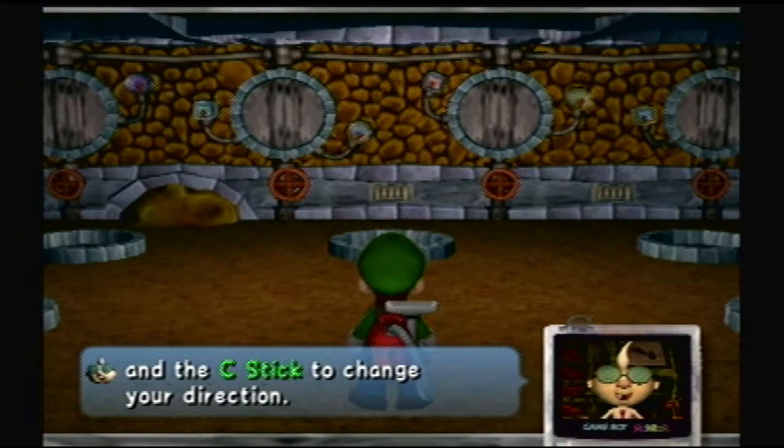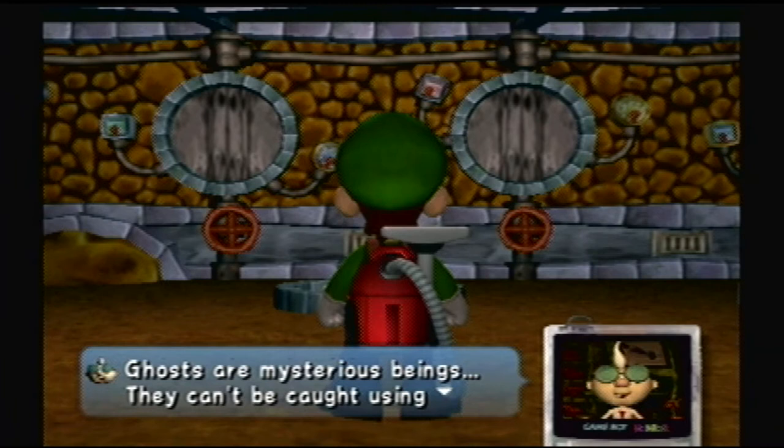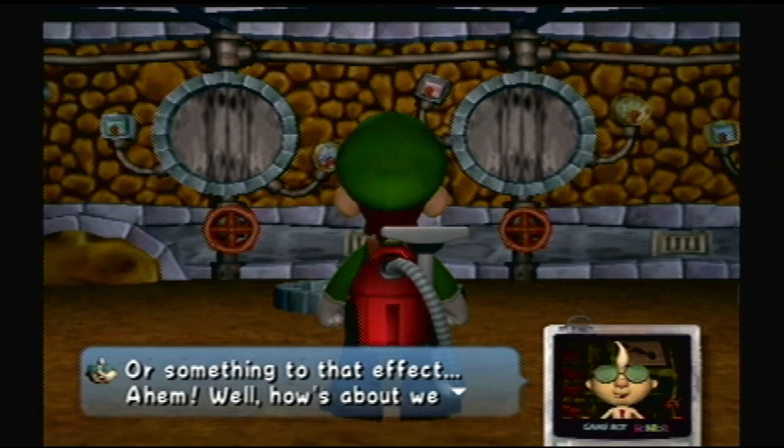See? Moving around. Got this. 'No matter how strong you think your brother is, ghosts are mysterious business. They can't be caught using conventional means.' I thought I could totally catch a ghost with my bare hands, because you know, that's plausible. 'So you better use this, and it's the only way to foil them. This is the only thing they fear.'